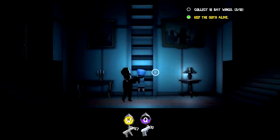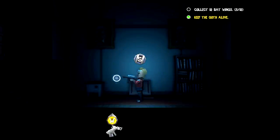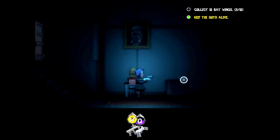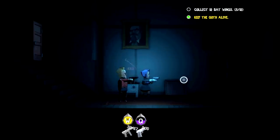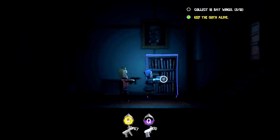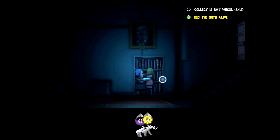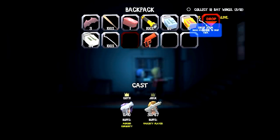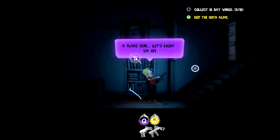We'll check out this area, make sure we're ready to go. Another crowbar — might not need that but we can drop it afterwards. We're gonna find some more stuff. I'm gonna drop the flare gun here for now.